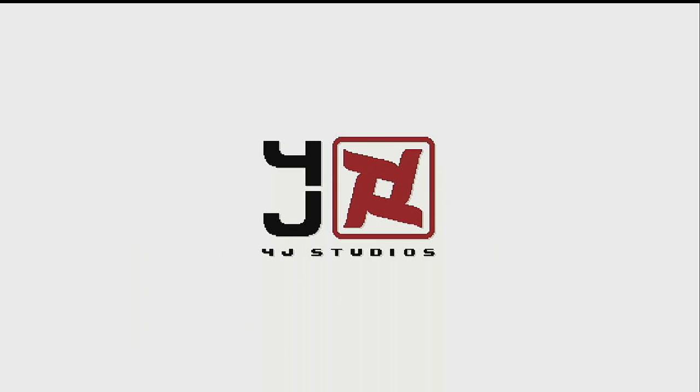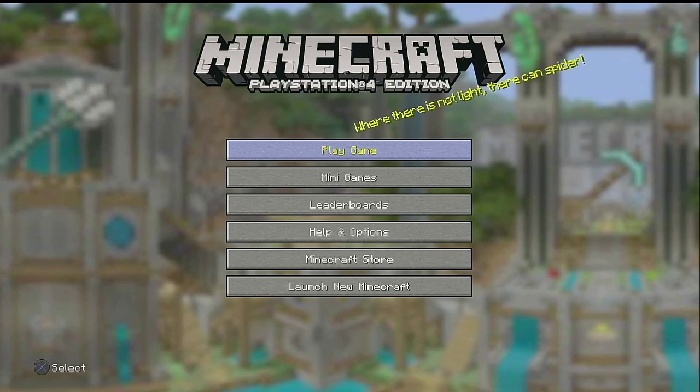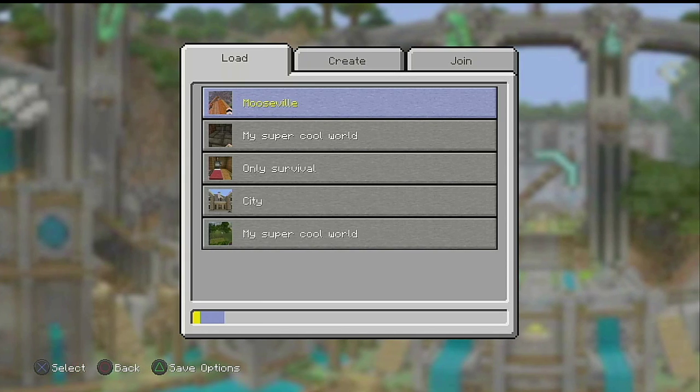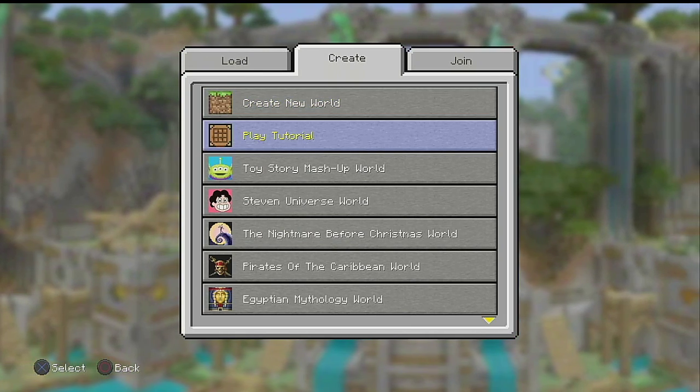There may be some people just starting out with the game who don't completely understand how to do it, and they need a little extra help — and there's nothing wrong with that. So what you want to do is go to Play Game. These are some of my old worlds. You want to go to Create and then go to Play Tutorial.